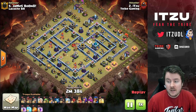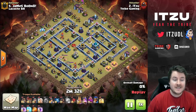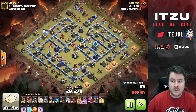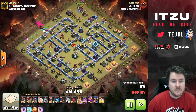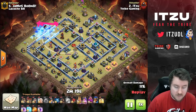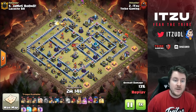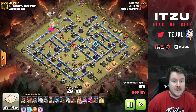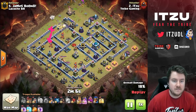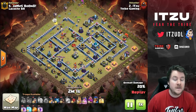As you can see, I used an Ice Golem in the beginning. The reason is I didn't want to drop my healers right away — if I had, they'd have been dragged into the range of both the multi-Inferno Tower and the Air Defense at the same time. I also didn't want to use the Warden Breaker there, because then my Queen might go toward the enemy single Inferno Tower, which is a big no-go.